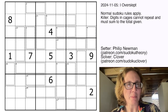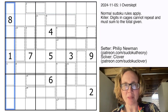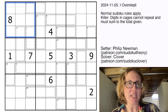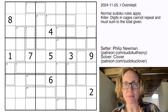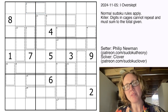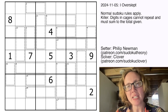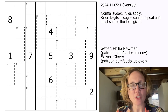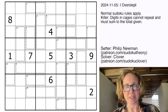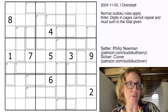In killer Sudoku, we're placing the digits 1 through 9, once each in each row, each column, and each outlined 3x3 region. There are also some cages in the grid, and each cage has a little clue number written in its top left corner that tells you the sum of the digits in the cage. There's also typically a rule that digits can't repeat in cages, but here we won't need that rule since all cages are contained within a single row or column.